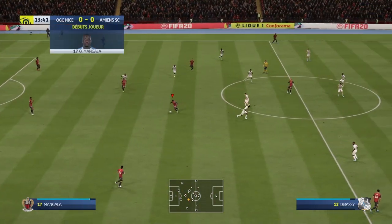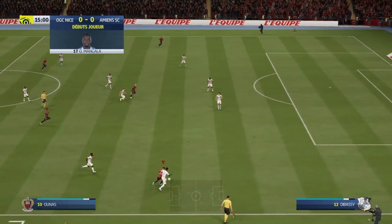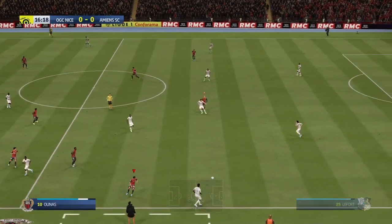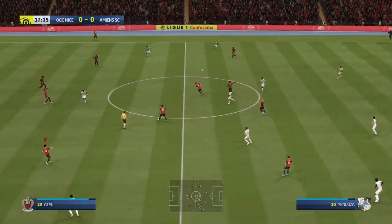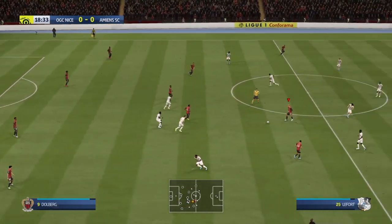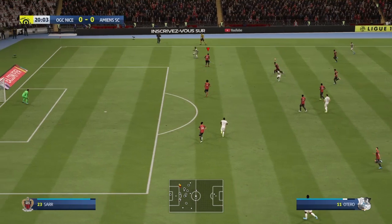Cyprien. C'est un match que tous les supporters du club attendent, ils ont vraiment hâte de découvrir ce nouveau milieu de terrain. Le ballon est rendu au camp adverse. La rencontre va se disputer dans ce beau stade, une belle arène, sans brouillard pour nous gâcher la vue. Cette petite phase de possession, ils perdent finalement le ballon.